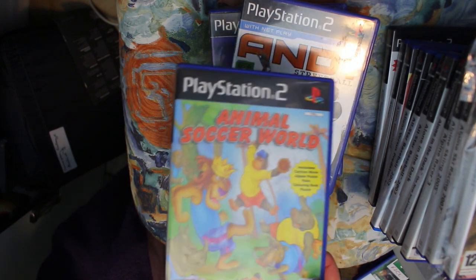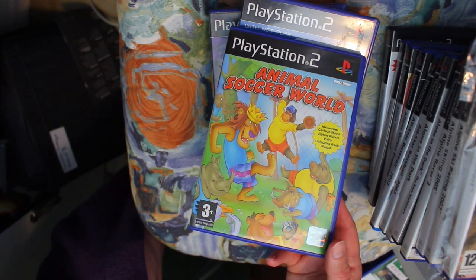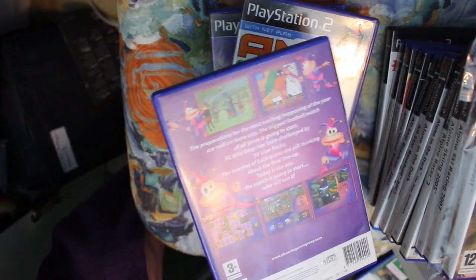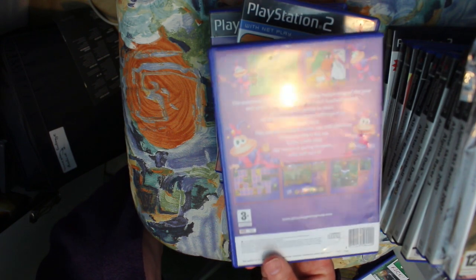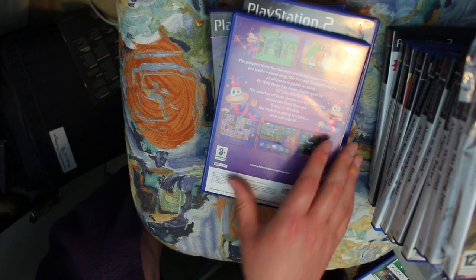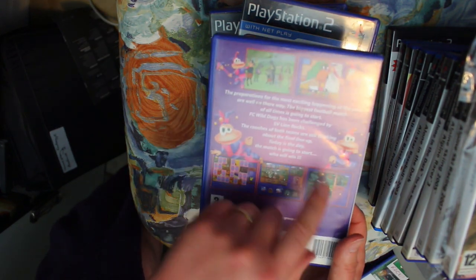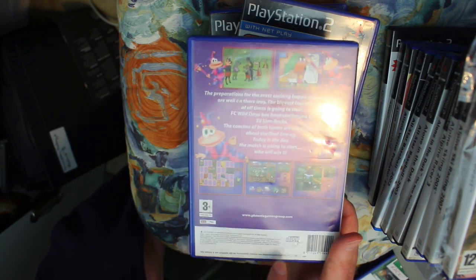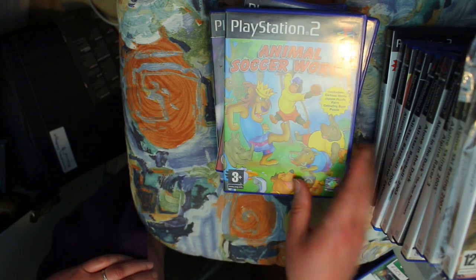Now comes the first Phoenix Games title — Animal Soccer World. It's based on a terrible East German cartoon, either from the late Soviet era or just after the fall of the Berlin Wall. It's a CD video with VHS quality footage and terrible animation — you get a few mini games: painting a frame from the video, a sliding puzzle, a jigsaw puzzle, and a memory card game. It keeps kids occupied for about five minutes.